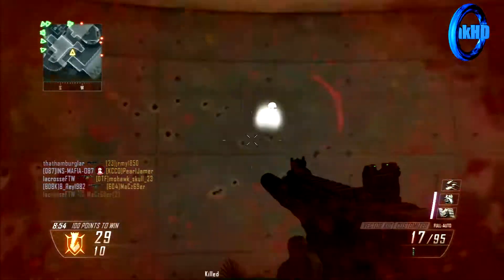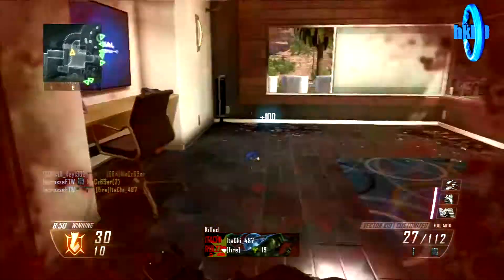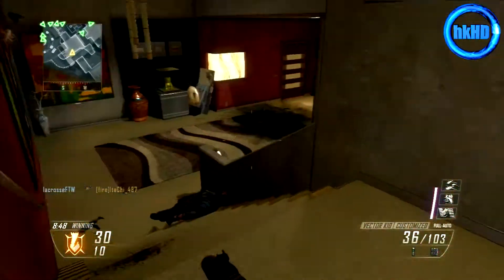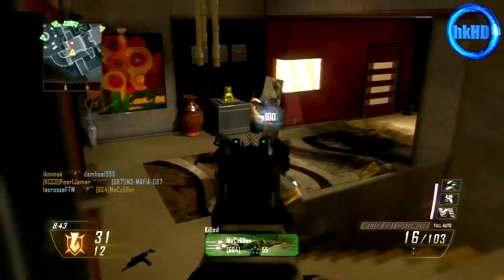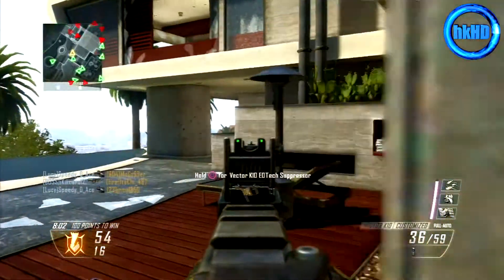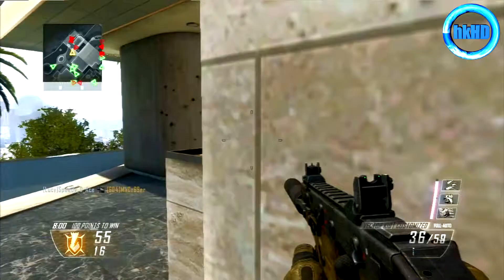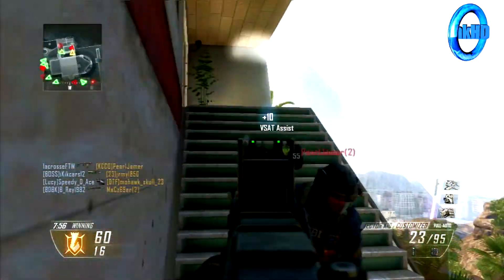So yeah, vector, silencer, fast mags. In this gameplay guys, I've got over half the kills my whole team combined, so it's pretty epic. The enemy team actually only ended with 22 kills, so it's pretty much a wipe. The sad part about this gameplay is that I died one kill off of VSAT right at the beginning, so it should have been about a 60 or 70 kill TDM, but nonetheless it's still a pretty epic scoreline.